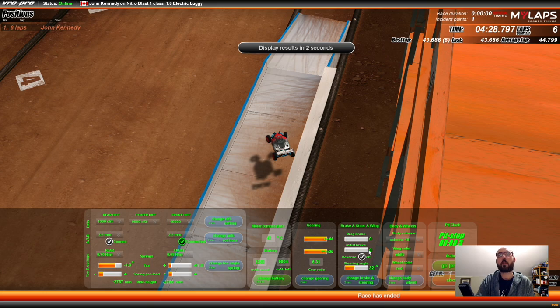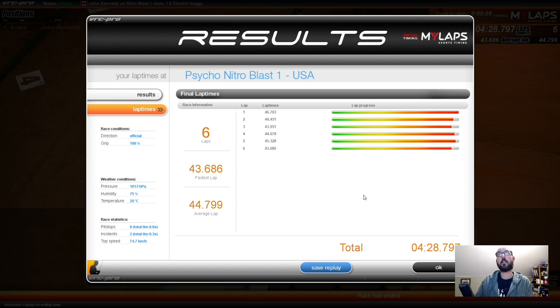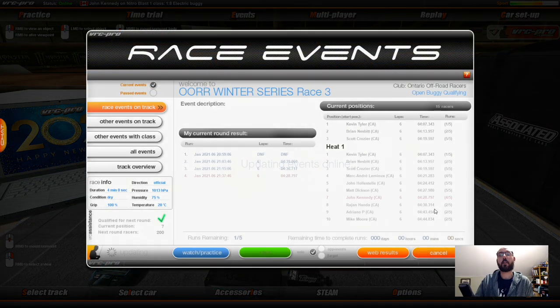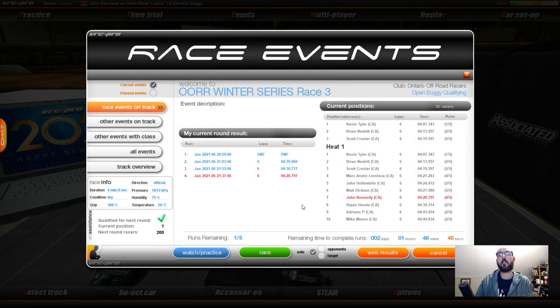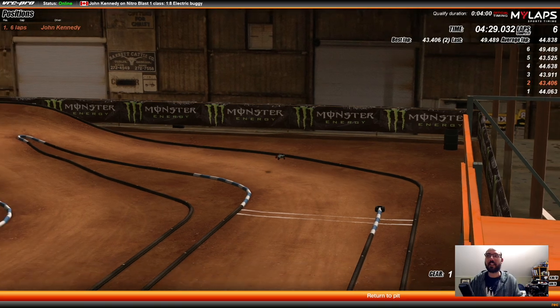One more chance — and that was my best yet: a 4:28. Let's see how much better I am in the standings. My worst lap was the first one at 46 seconds because I made a mistake and jumped the lane. Then 44, 43, 44, 45, 43. I moved up two positions — from ninth to seventh. Fourth run is my best so far; I've got one chance left to beat it.